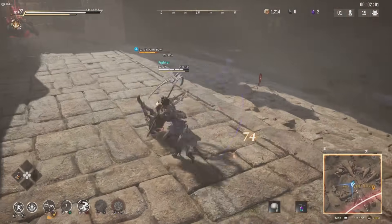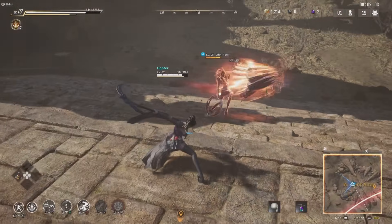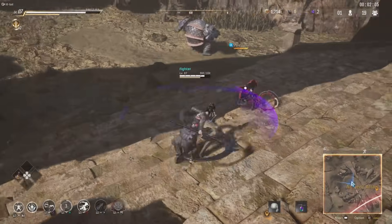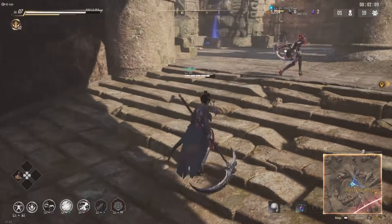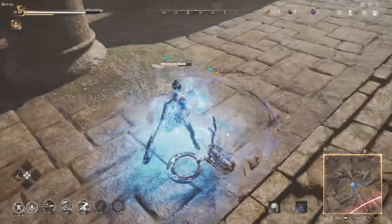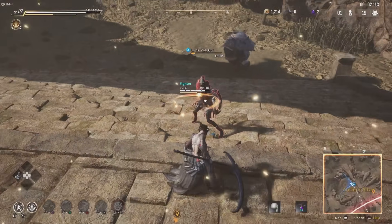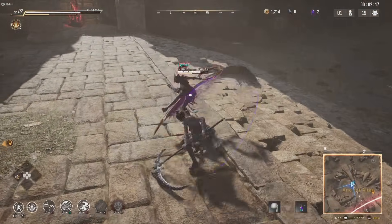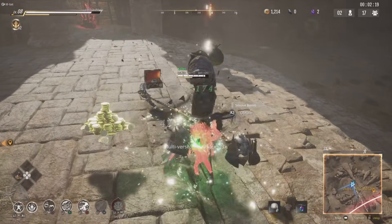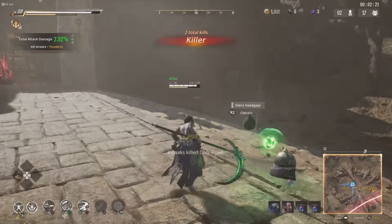If you just watch him for a bit, you can see he's not locked on. You want to be locked on if you're using a ranged character or a ranged ability. It might seem like common sense, but it's not — and so he dies because he wasn't locking on.